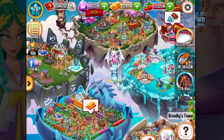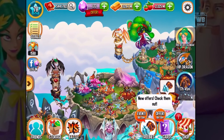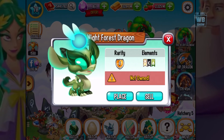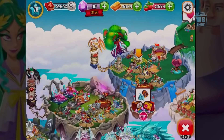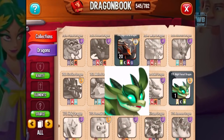The Night Force Dragon — I'm going to fast forward a bit to save a gem. We saved one gem for this Night Force Dragon. Let's hatch it. It's a three-element dragon: elements of light, dark, and plant. Rarity is epic. Let's place the dragon — we're going to find a place. Let's place it into the light habitat.